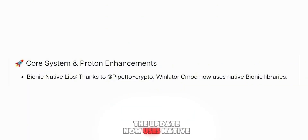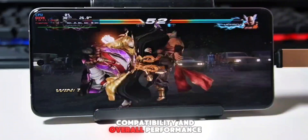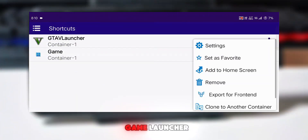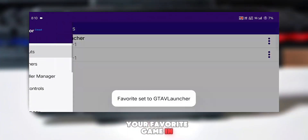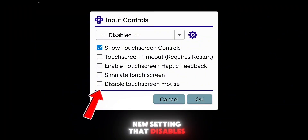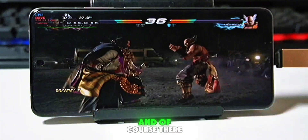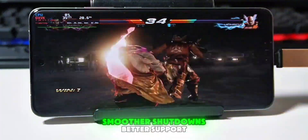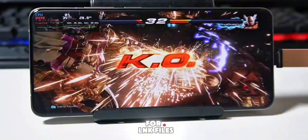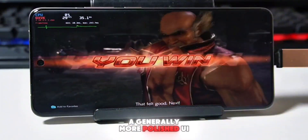On the system side, the update now uses native Bionic libraries, which helps with app compatibility and overall performance. There's a new favorite game launcher that lets you launch your favorite game in one tap using the star icon. You also get a new setting that disables the touchscreen as mouse when using the virtual pad — that's a quality of life improvement right there. And of course, there are lots of bug fixes, smoother shutdowns, better support for .lnk files, fixed shortcut icons, and a generally more polished UI.